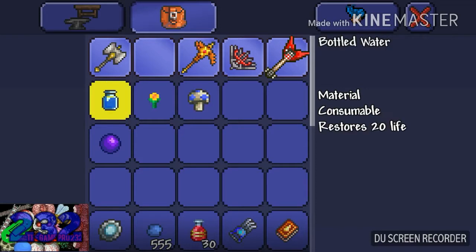To make a bottled water, you will need one glass to make two bottles on a furnace. To craft those bottles into bottled water, you will need to stand in water and craft it in the potion section.